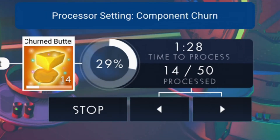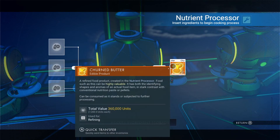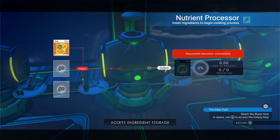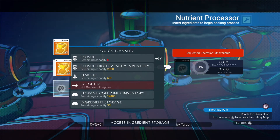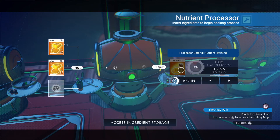Now for the third and final step. To get the clarified oil, remove the churned butter stack from the output slot. Reinsert it into the input slot, only pick it up once more and press the button that prompts you to half the stack. Stack the other half underneath the first half. You should now be able to make clarified oil.